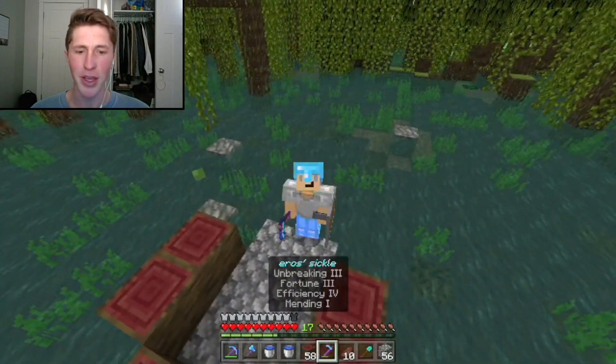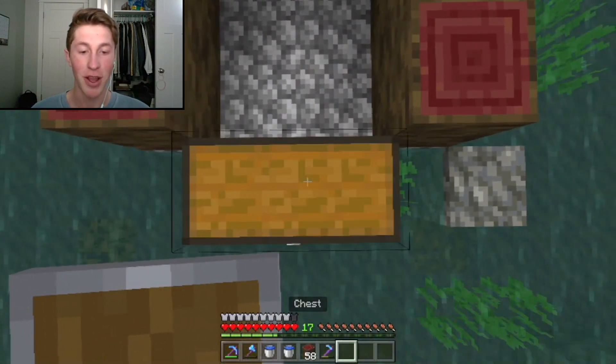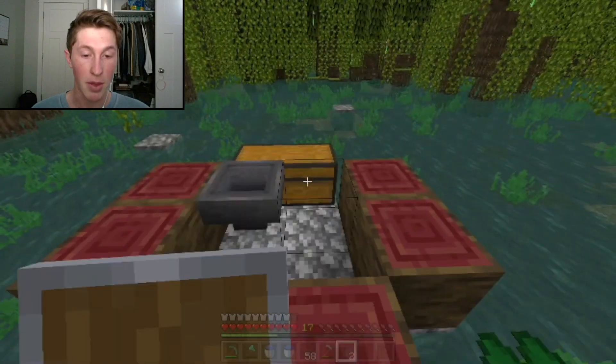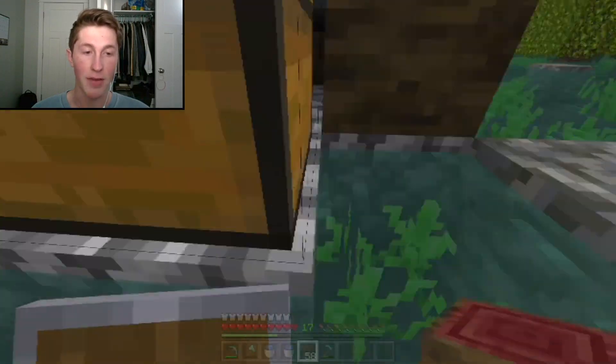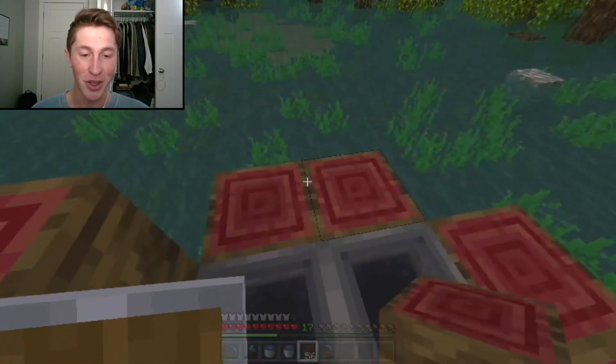First things first, we'll want to place two chests right here and then get four hoppers and place them like this. Now I'm supposed to put some half slabs over this but I don't have any half slabs, so we'll just do that later.